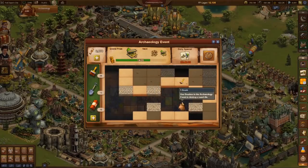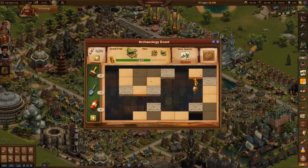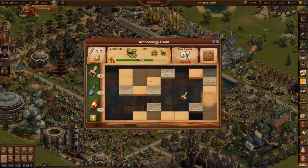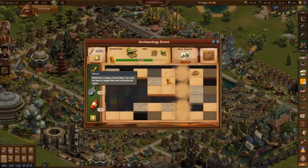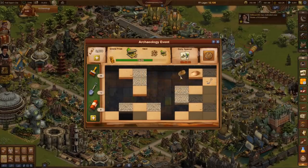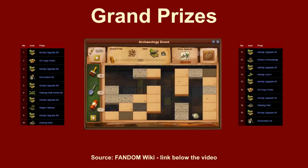But do not underestimate the required time for the minigame — it took more than one hour to complete my excavations. In the end I had many different rewards, including several hundred forge points, which will be an accelerator especially for new cities. 20 golden idols are required to receive a grand prize, such as the upgrade kit for the airship.